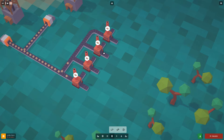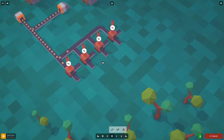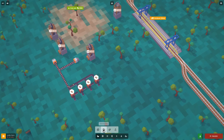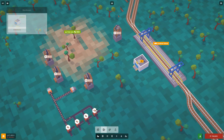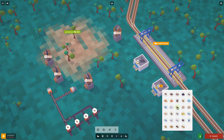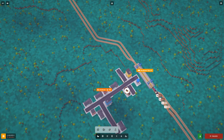Iron is going in and will be split between the smelters, all going in the correct direction. The recipe is one coal and five iron ore to produce five bars, so we need coal as well. I'll place a warehouse here for coal and another one for the product output.